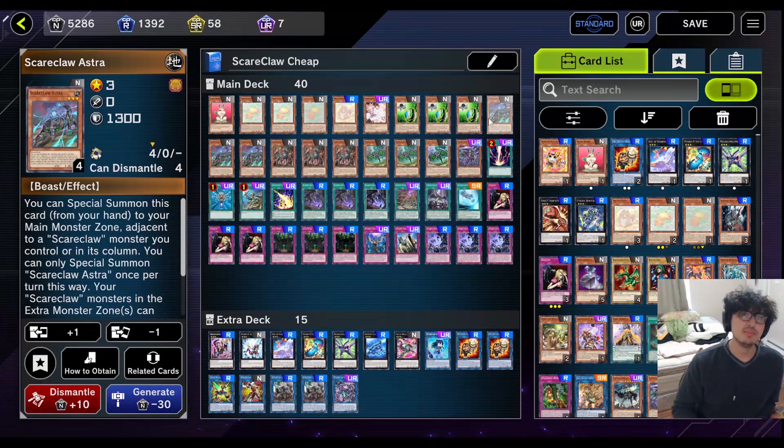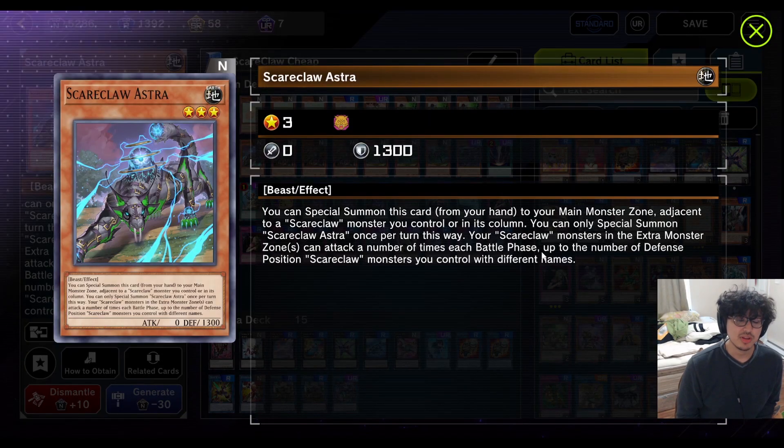Now we're jumping into the Scareclaws. I'm going to go over them very quickly because they all have very similar effects and the only important part is the last part of their effect. Astro is really important because he allows your boss Link to attack multiple times during the battle phase, which is really good.